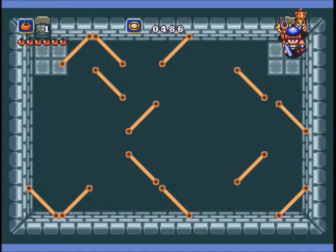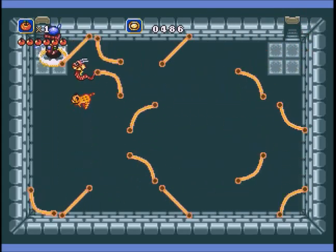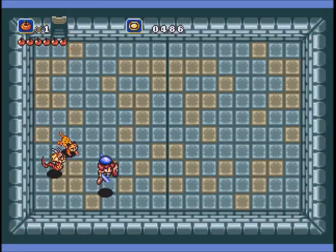Next puzzle — bouncy things. Jump on the right one and voila, simple, right? Find the tile that's different on the right side and then jump on it.